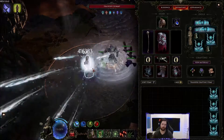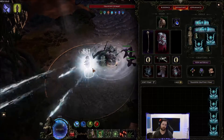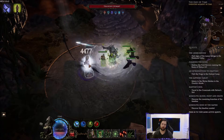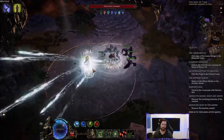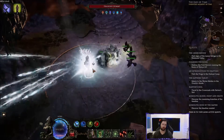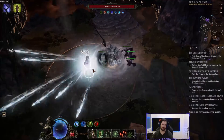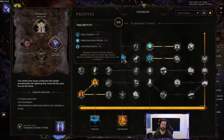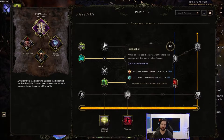You want to stack cast speed on your weapon and passives. The combination of ward retention and HP consumption means you're constantly generating a huge amount of ward. The crows also give you ward via certain nodes. Even though you're consuming HP, you're converting it to ward efficiently, allowing you to stay below 35% health and benefit from Berserker's damage reduction.